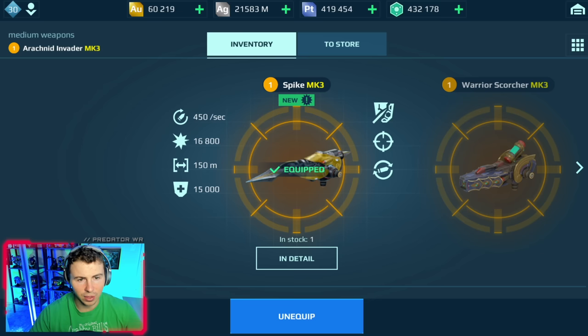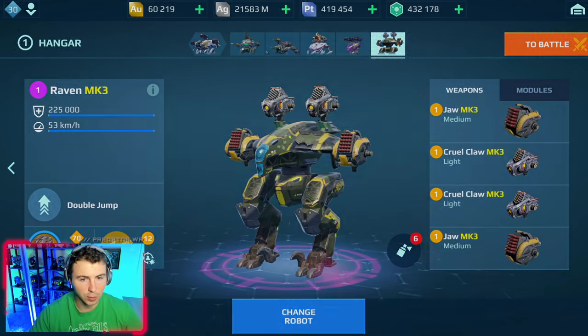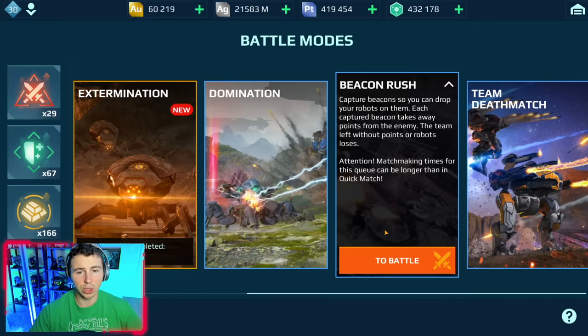And I even loaded up the Invader in the Fenrir here as well, to really test out that roulette, to see how high we can get our HP. So let's go — freeze Luchador, let's do it.